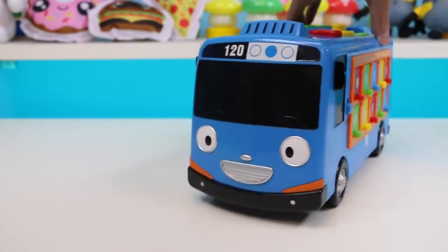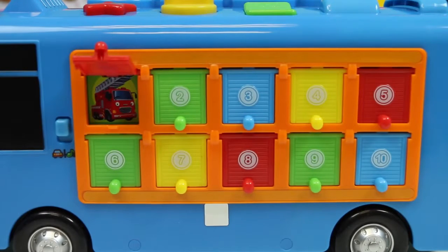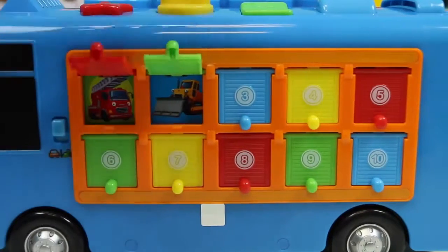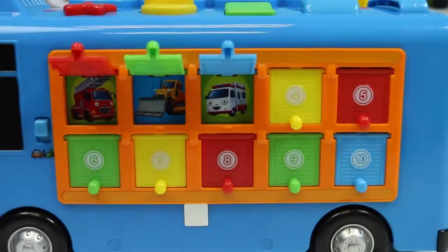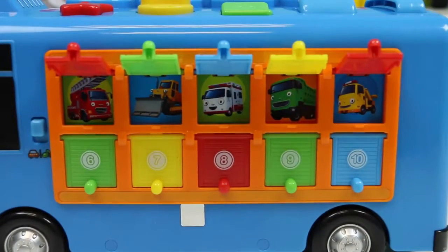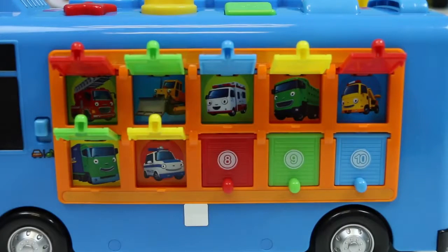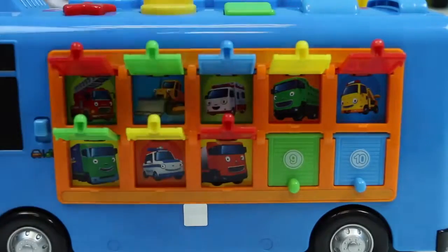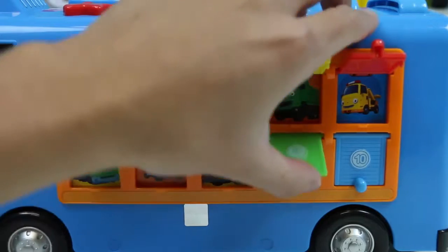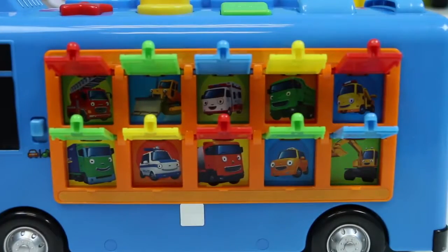Hey everyone! Awesome for Kids here! And look who came all the way from South Korea to visit us again — it's Tayo the little bus! Long time no see! He wants us to say hi to his friends as well. Let's start by opening up window number one — it's a fire truck! The second window is a bulldozer. We found an ambulance! Here's a dump truck! Hello there Mr. Toad truck! Here's a cargo truck! Number 7 is a police car! Here's a cement truck! Number 9 is a taxi! And the last vehicle is a crane truck! It's good seeing all of you again too!